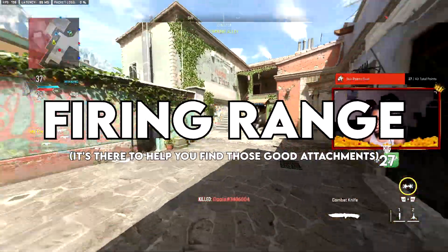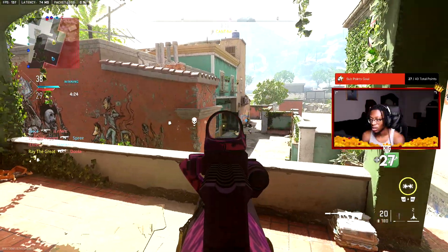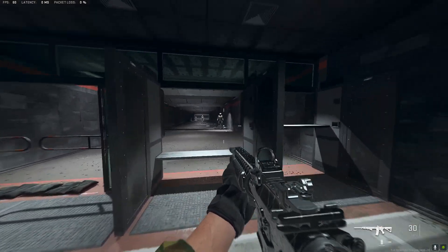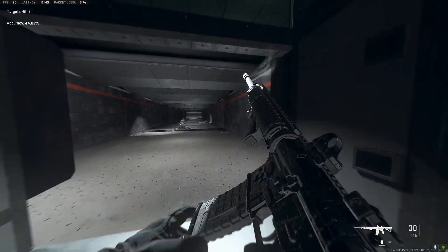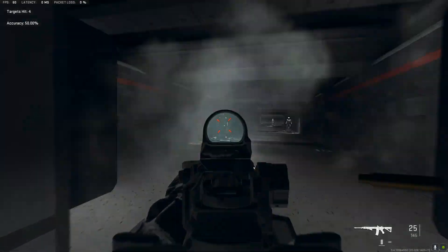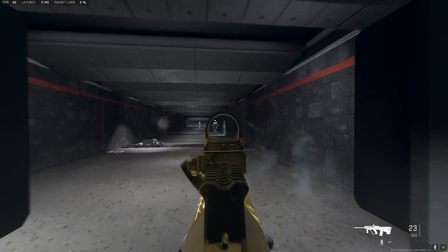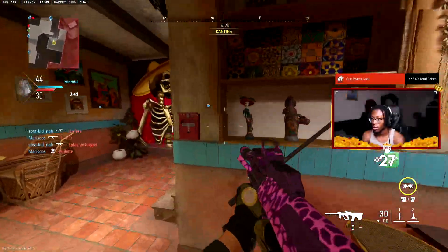The next tip is to utilize the Firing Range implemented in Modern Warfare 2. Unlike MW2019, this game has a firing range where you can put on attachments and test your guns. Once you unlock attachments from leveling up your weapon, go into the firing range and check the recoil, see if you hit more or fewer shots, and see if the ADS speed is to your liking. Use it to your advantage before jumping into multiplayer, Invasion, or Warzone.